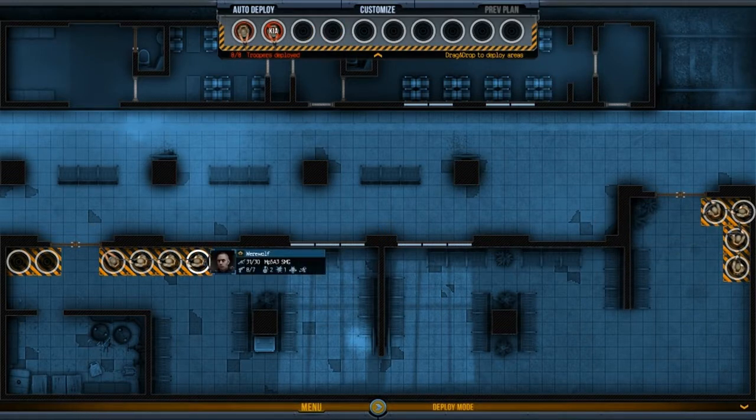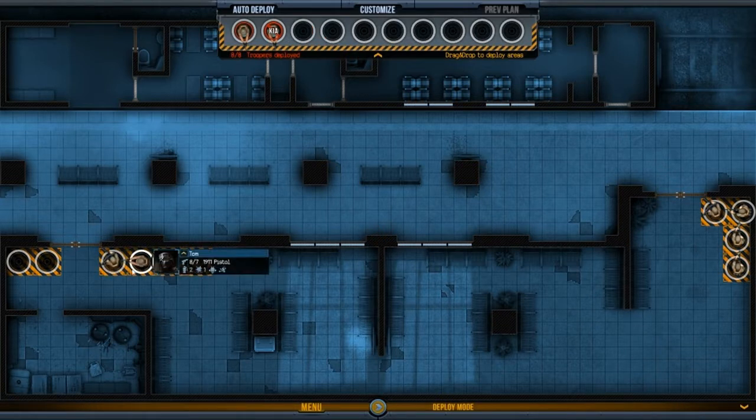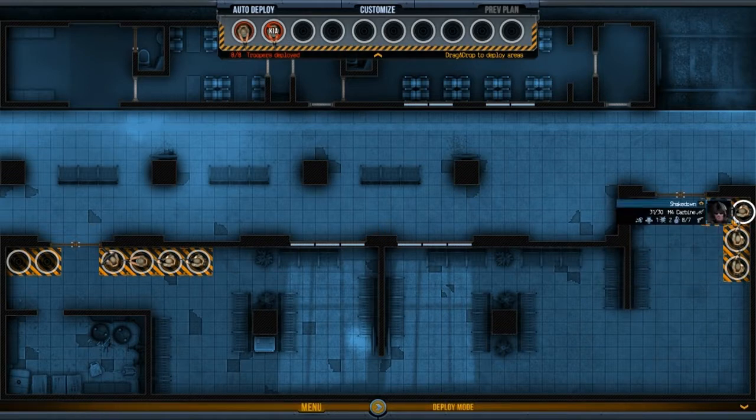Right - shield guy. We need a shotgun over here. That's shield, point man, shotgun. Yeah, we have two assaults.